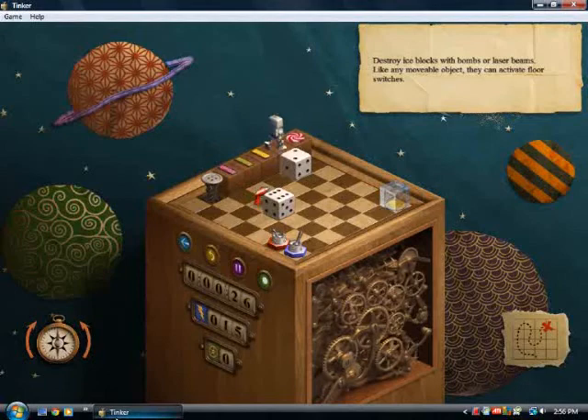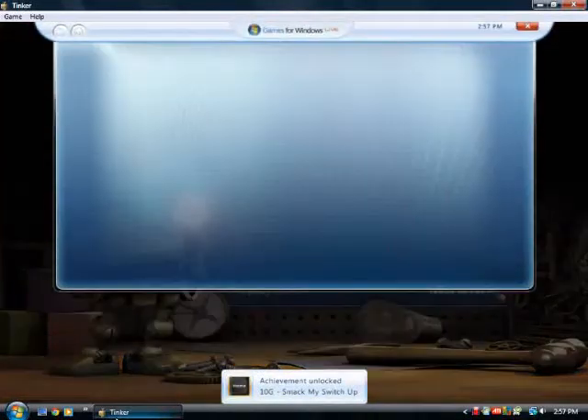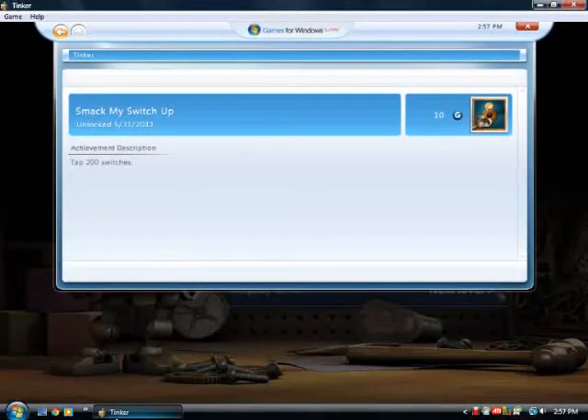I was just messing around here, I was looking for it, like, where is my achievement? I just did it. There it is, finished the level. 10 gamer score, Smack My Switch Up, tap 200 switches, there it is.